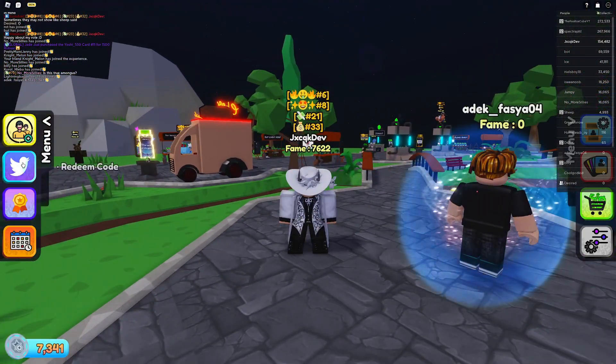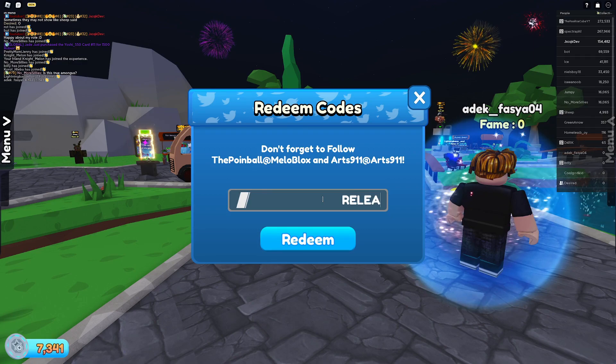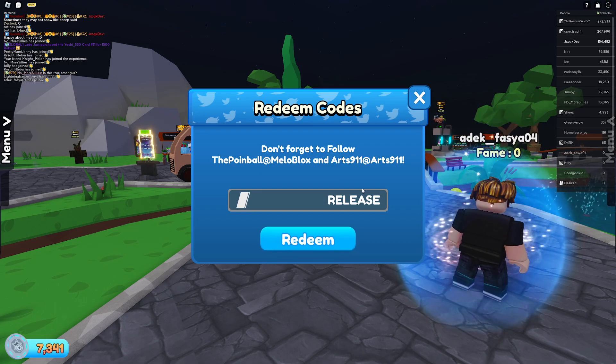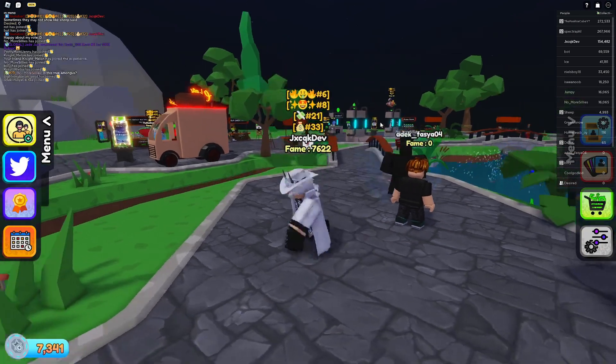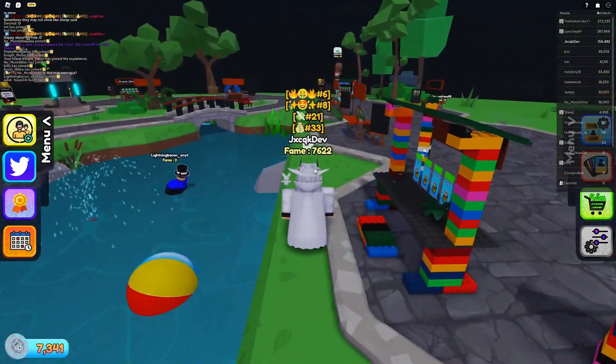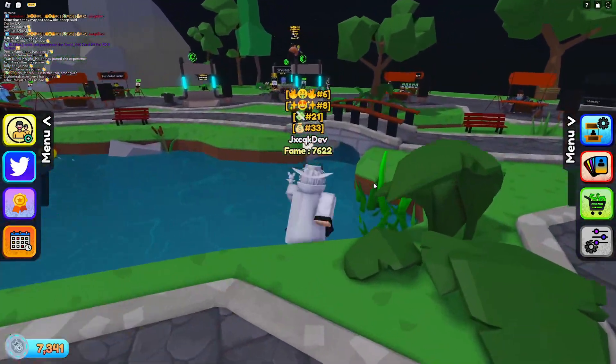We're going to start off nice and easy with the basic code which is on the front page — it's just the standard 'release' code, which you'll pretty much find in most games when they first get released. If you type that in, it will give you some of the currency in the bottom left which you can put towards buying in-game items such as cards, skins, and stuff like that.